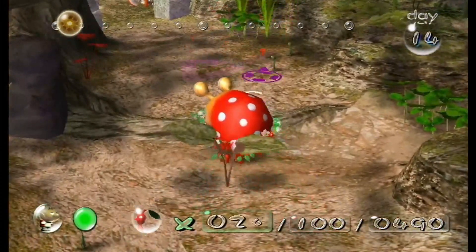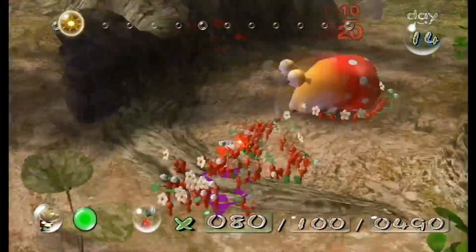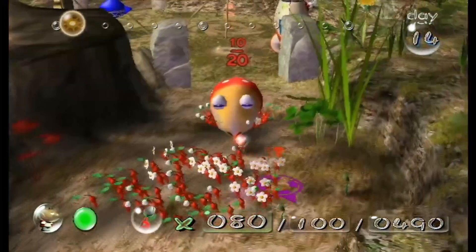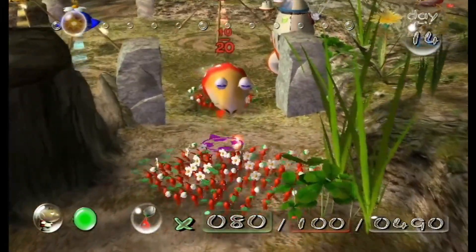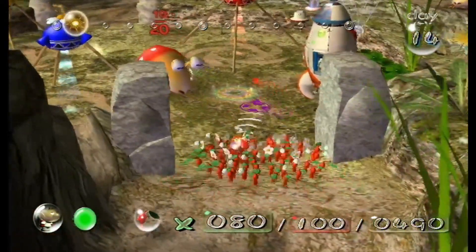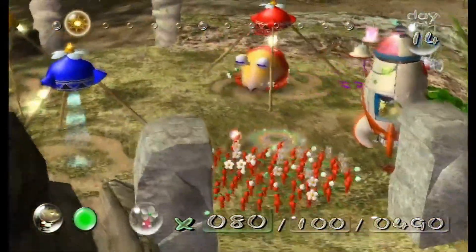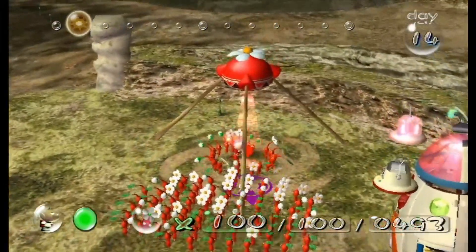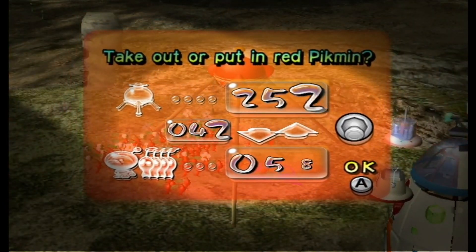Now that he's gone, we can just give this to the reds and move on with what we got to do. Day 14, and we're almost halfway through the game — not through ship parts, that was a ways away — but we're actually almost halfway through the time limit. 15 days would be the halfway point for a normal playthrough.